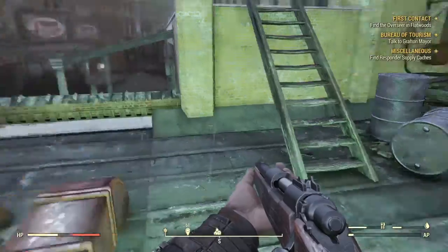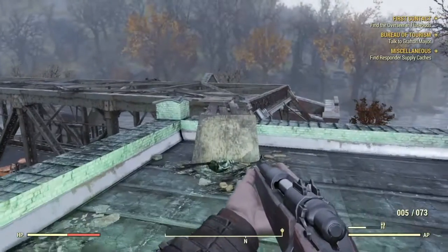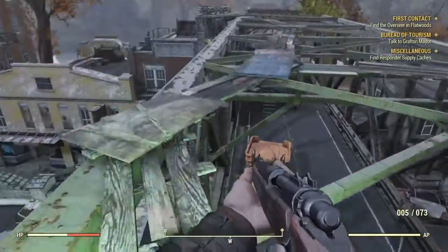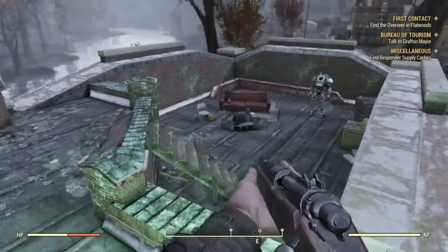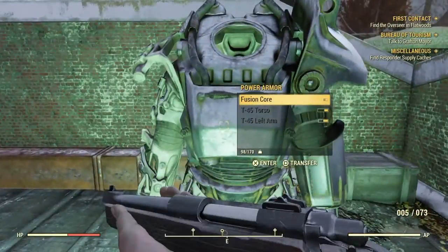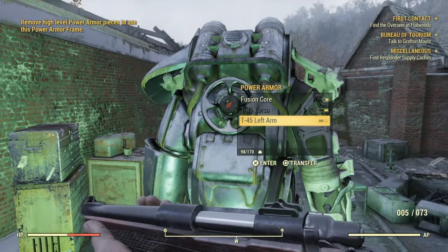This brown staircase is very important — go up it and across this little makeshift path on top of the bridge. Follow it to this little separate roof over here, and there's the power armor. This one had a fusion core! All locations have a chance to have a fusion core, but this was the one that had it. Hope you guys enjoyed it, please like and subscribe!